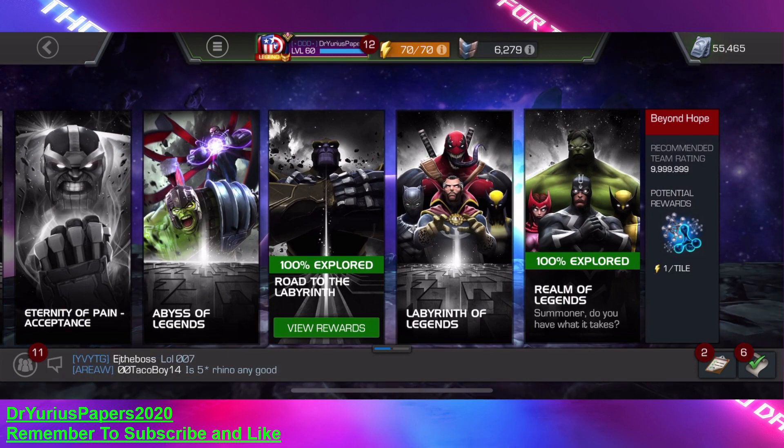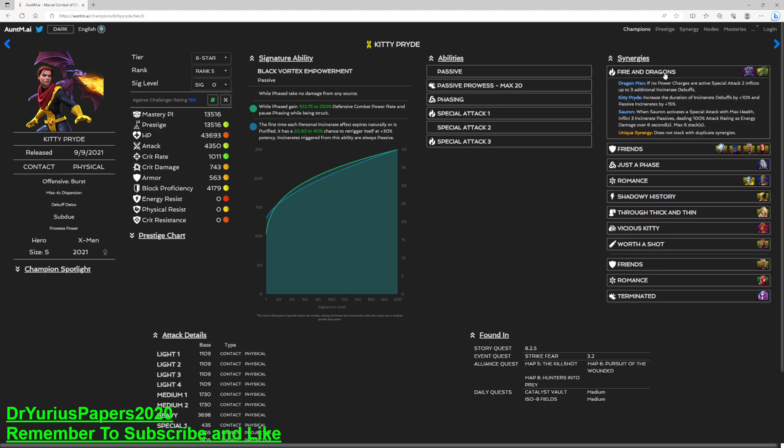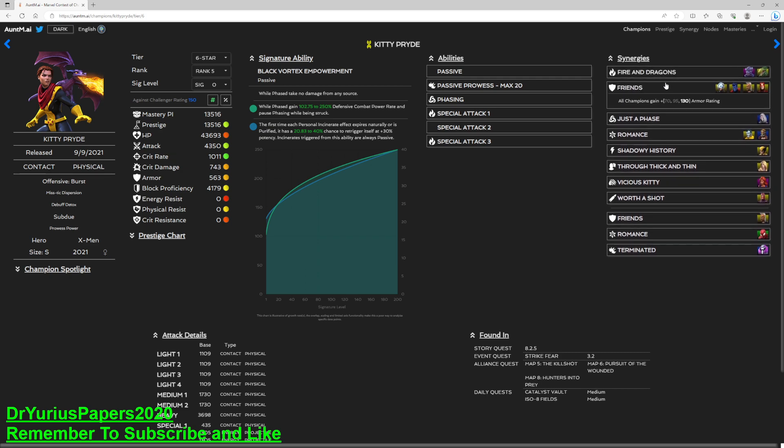Before the Winter Soldier fight, let's look at her synergies. With Dragon Man, increase the duration of incinerate debuffs by 10% and passive incinerates by 15%, so we're going to bring Dragon Man in. There's also a Kitty Bride synergy — each miss that occurs during phase grants two prowesses.